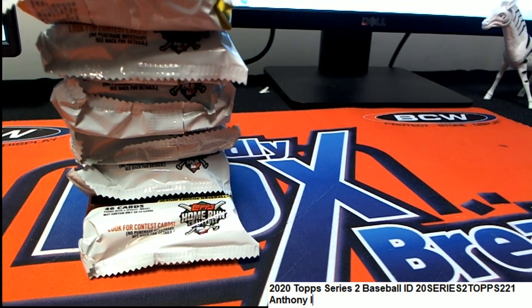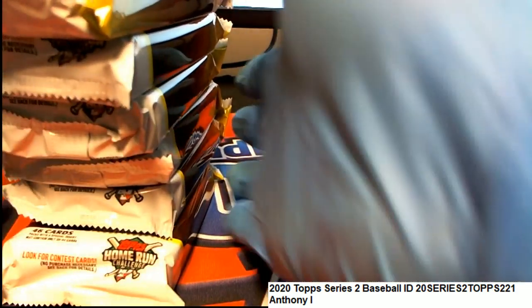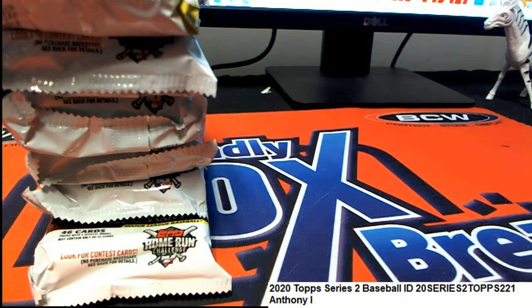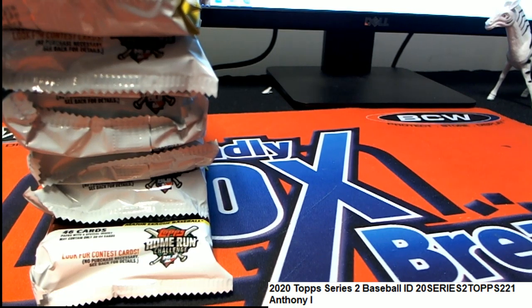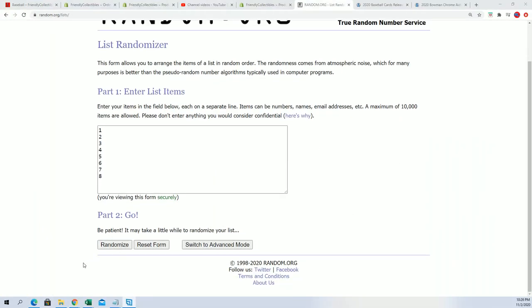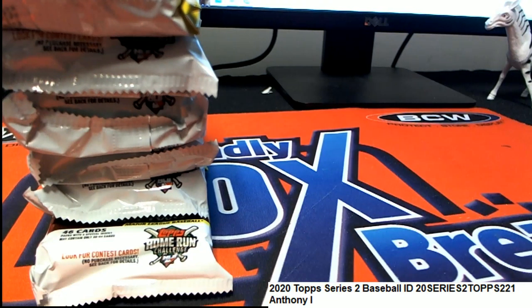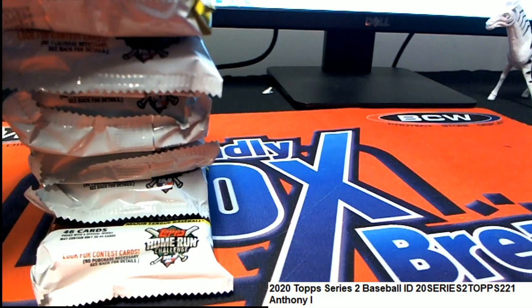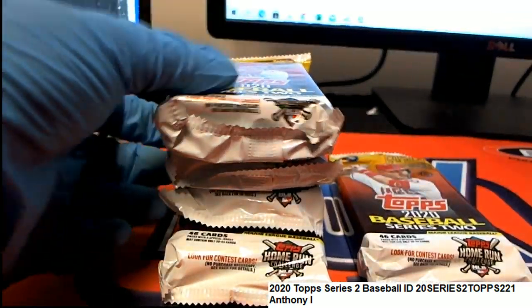Using the randomizer to determine Anthony's packs, unless Anthony is here and would like to manually choose some numbers. We're gonna find some numbers here, one through eight. Seven times — lucky number seven. Anthony gets six and four: one, two, three, four, five and six.